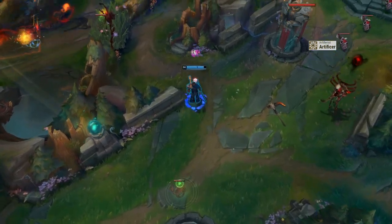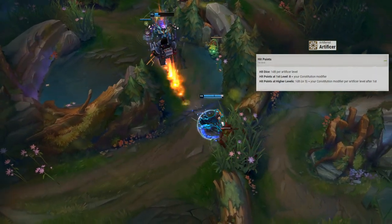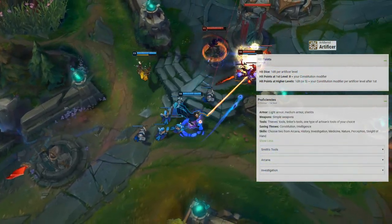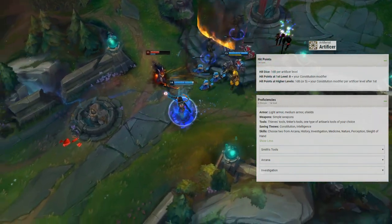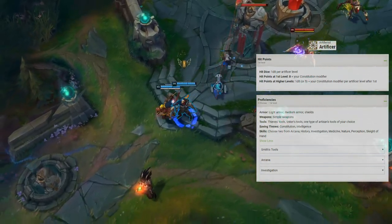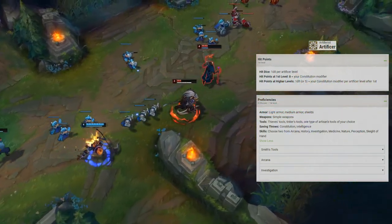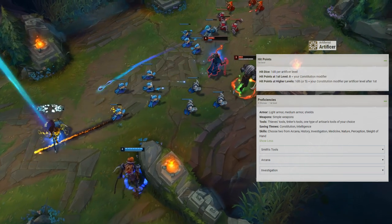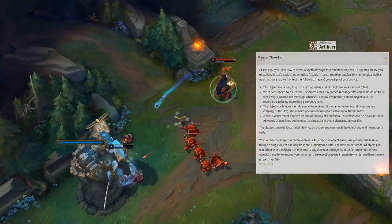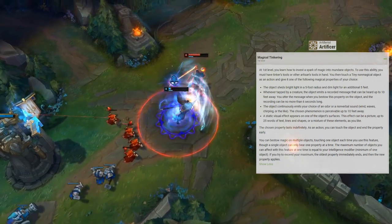Let's kick this off with a level in Artificer — Victor is a master technaturagist. Artificers have a d8 hit die, proficiency in light and medium armor, shields, simple weapons, Thieves' Tools, Tinker's Tools, and one type of Artisan's Tools. We'll choose Smith's Tools. Artificers get two skill proficiencies; we're taking Arcana and Investigation. Magical Tinkering lets you breathe magical life into objects to shed light, emit a recorded message, an odor, or a static visual effect.